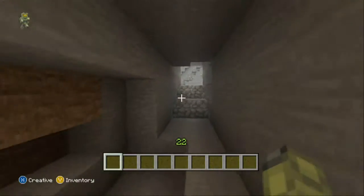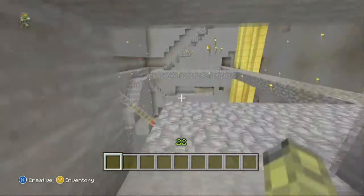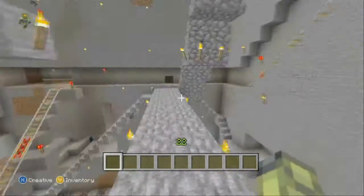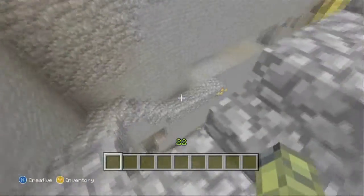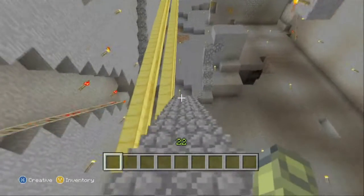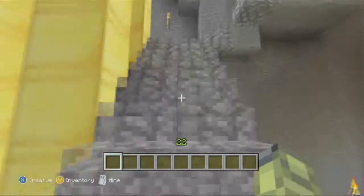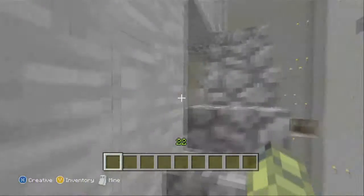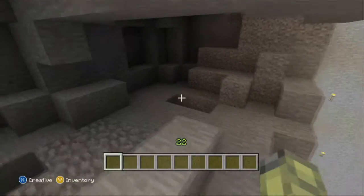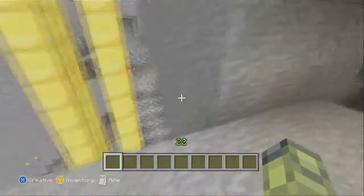We had to mine all this out to find things — and to get blackstone, one or the other. Found lots of caves along the way too, there's one down there. This was lava and I was pissed off when I was mining — I fell into this lava pit and lost so much stuff.